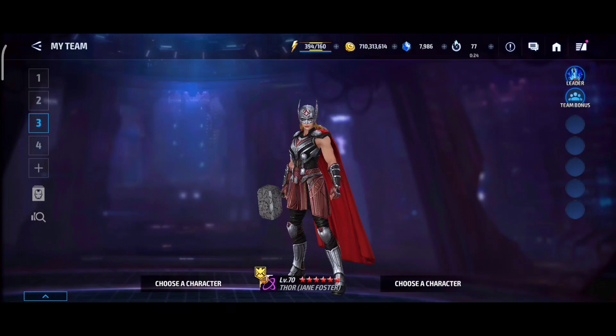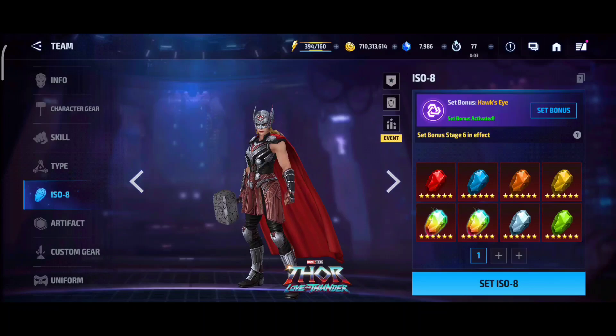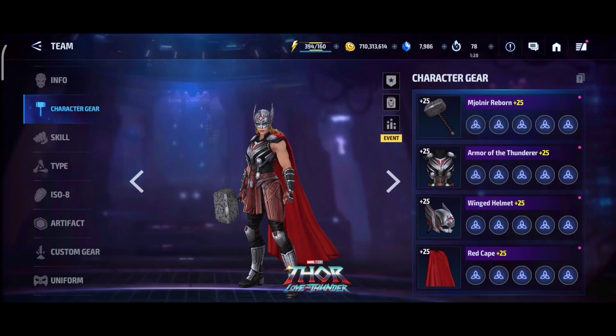Let me know in the comment section what you guys think of this girl. Freaking stage 29 Null under 100 seconds, she can do stage 34 Mephisto under 100 seconds, and she can do stage 24 Ultron with this obelisk — no artifact, ISO type enhancement can still be better — no Uruz. Come on, man, it cannot get better than this.